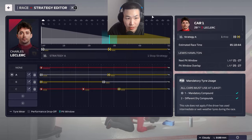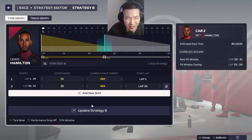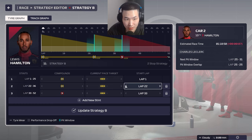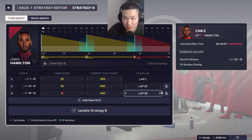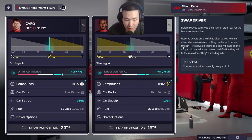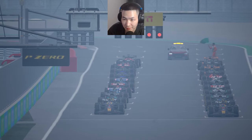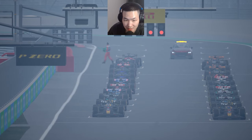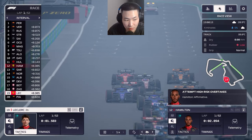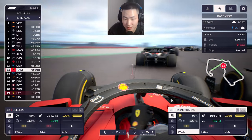Conflicting strategies here with no rain expected. Leclerc will go long on the hards then end on the mediums. Hamilton starts on the mediums then goes hard for the lengthier part of the grand prix towards the end. I checked a medium-medium-soft option but it's slower than the one-stop, so we'll stick with the medium-hard strategy. P13 for Lewis Hamilton, P20 for Leclerc — let's see if we can get a comeback drive here in the United Kingdom. Green flags waved, five red lights, and it's lights out — away we go.